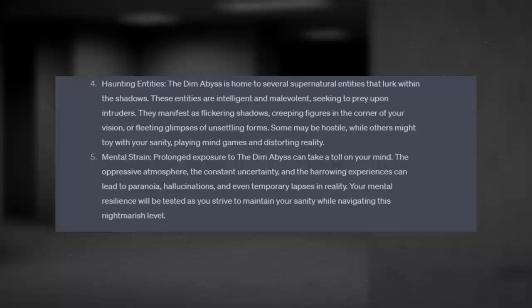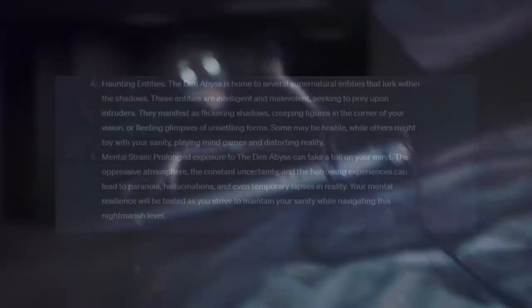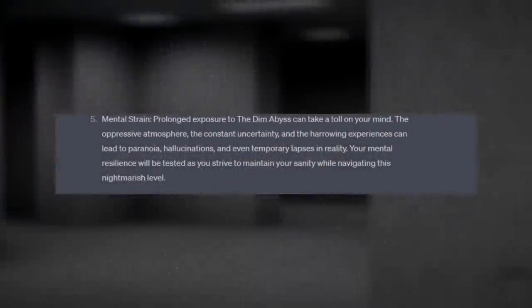Number four: Haunting Entities. The Dim Abyss is home to several supernatural entities that lurk within the shadows. These entities are intelligent and malevolent, seeking to prey upon intruders. They manifest as flickering shadows, creepy figures in the corner of your vision, or fleeting glimpses of unsettling forms. Some may be hostile, while others might toy with your sanity, playing mind games and distorting reality. Number five: Mental Strain. Prolonged exposure to the Dim Abyss can take a toll on your mind. The oppressive atmosphere, the constant uncertainty, and the harrowing experiences can lead to paranoia, hallucinations, and even temporary lapses in reality.